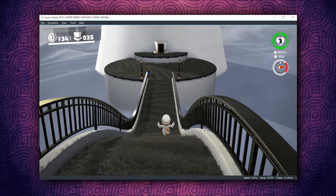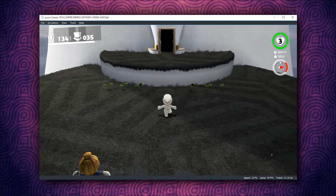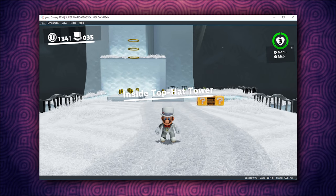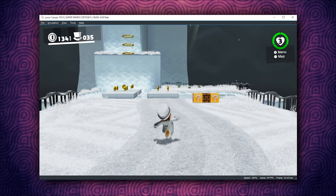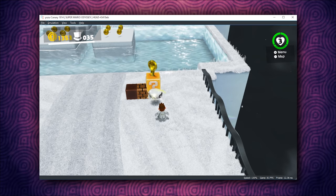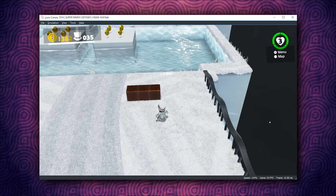You're even going to see when crossing this bridge, my speeds get absolutely insane, and when I come inside of Cap Tower, you're going to see the performance absolutely skyrocket to ridiculous levels. So there you go — I'm in Cap Tower in Cap Kingdom, and I'm running at 95, 96 frames per second. Absolutely ridiculous performance levels.